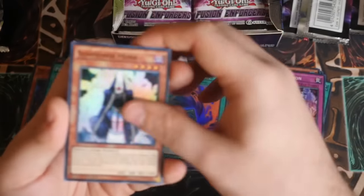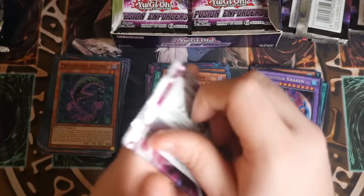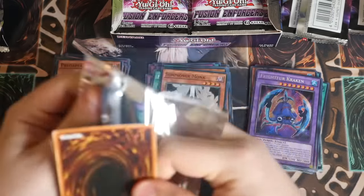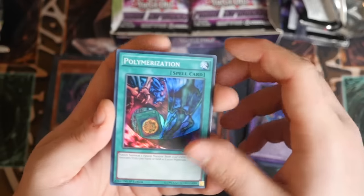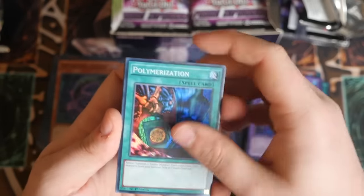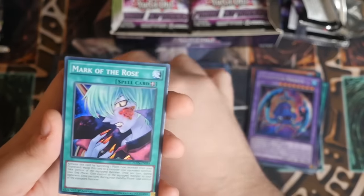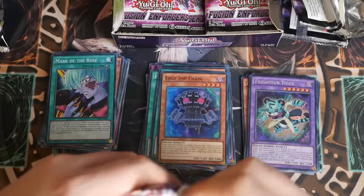Preda Plant, Preda Plant, Sonamont reprint - nice. Preda Plant Flytrap, and Frightfur Kraken - very, very nice! I will be doing a Fluffle deck profile. Not a pure Eidolon build, but I will do one. Nice original art Poly reprint - I like it a lot. Edge and Chain, nice. Preda Plant, Mark of the Rose, and Frightfur Tiger - nice. Another sexy, sexy reprint in secret for that deck.